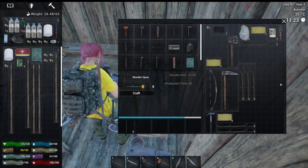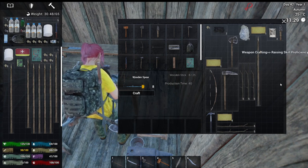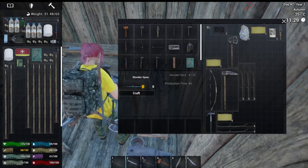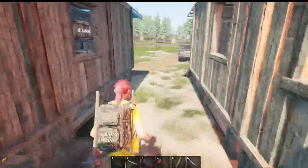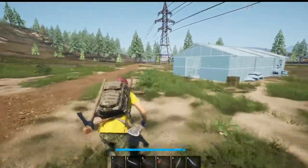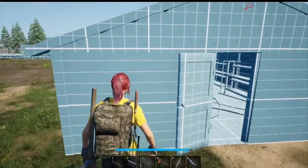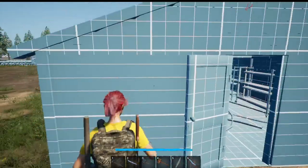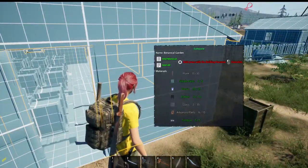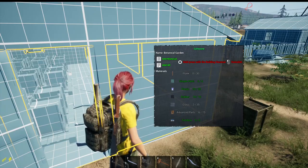If anybody knows what I need to get my electrical up, what I should be building or crafting — because I haven't got the full grasp on some of this, but I enjoy the building of this and that's why I'm here for. I'm also here for the zombie! What do I need for this? I need advanced parts, planks, and glass. The glass I can make, but the advanced parts I'm going to have to find.